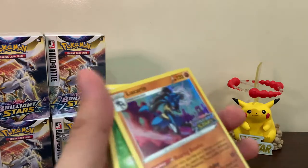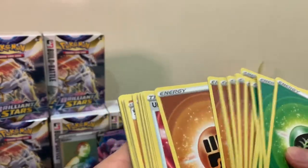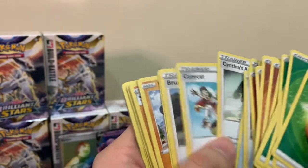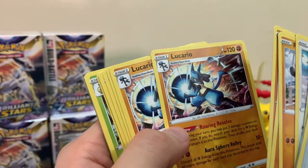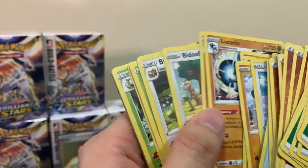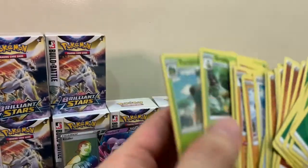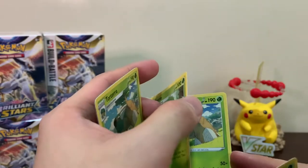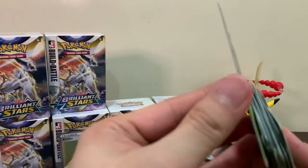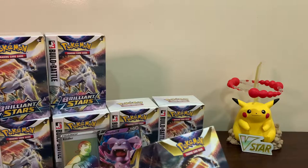Okay, so we got the promo Lucario. The design looks different - Grass and Fighting types. We got Ultra Ball, Professor's Research, different trainers, and Riolu. The Lucario is the non-holo version. We also got Bibarel non-holo and Torterra - the cards are sticking together a bit. The code card was stuck to the back of the insert. That's the code card for you guys - let's get into the packs!